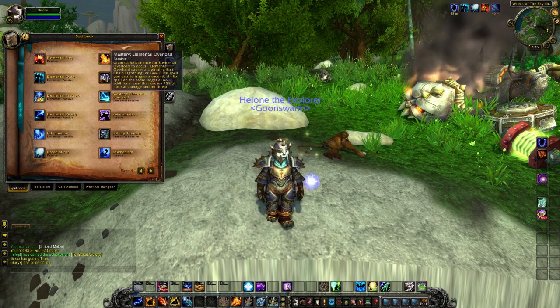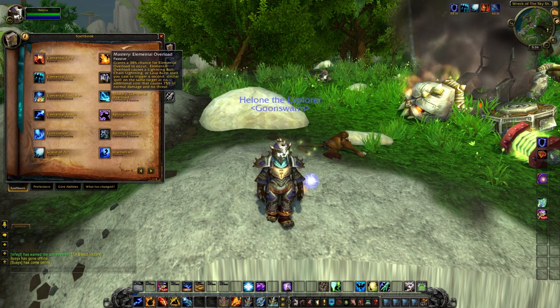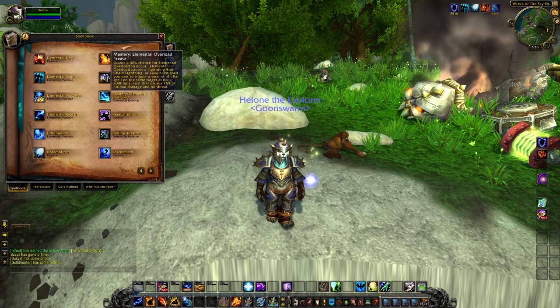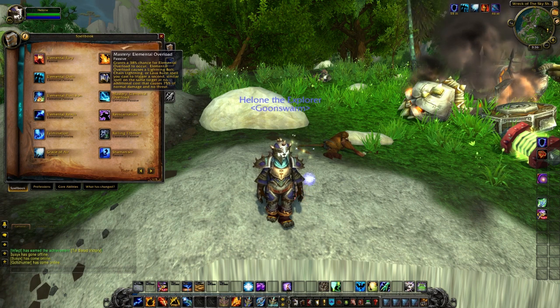Next is your Mastery, which is Elemental Overload. This grants a 38% chance for your Elemental Overload to occur. Elemental Overload causes a Lightning Bolt, Chain Lightning, and Lava Burst spell you cast to trigger a second similar spell on the same target at no additional cost, dealing 75% of the normal damage and no threat.